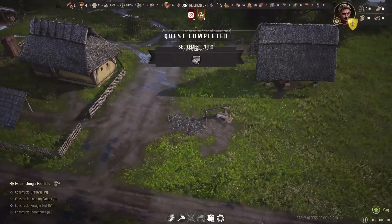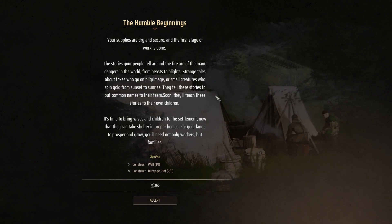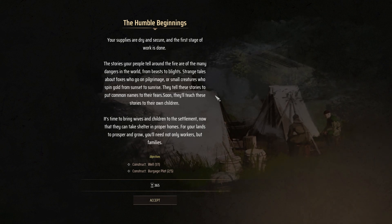Quest complete — Settlement Intro. Supplies are dry and secure, and the first stage of work is done. The stories your people tell are by the fire: the many dangers in the world, from beasts to blights, strange tales about foxes who go on pilgrimage, small creatures who spend gold from sunset to sunrise. It's time to bring wives and children into the settlement now that they can take shelter in proper homes. For your lands to prosper and grow, you need not only workers but families. So we need to make three more Burgage plots.